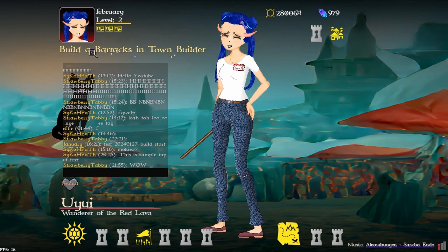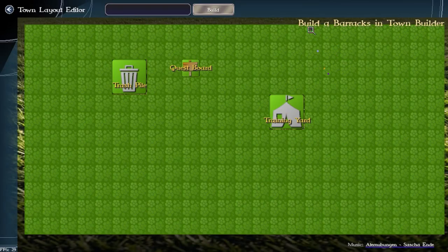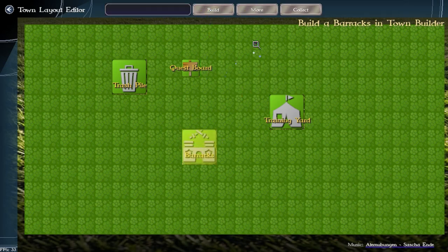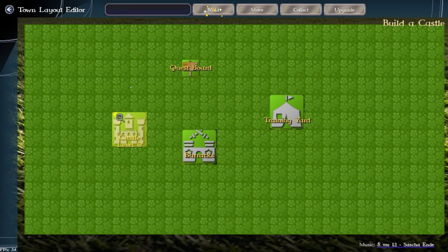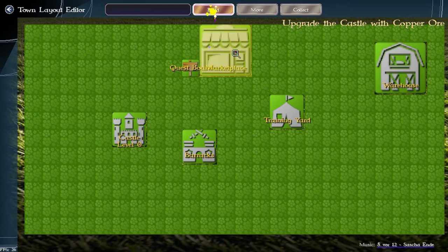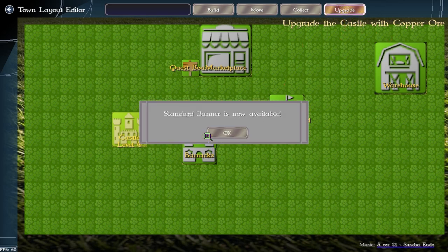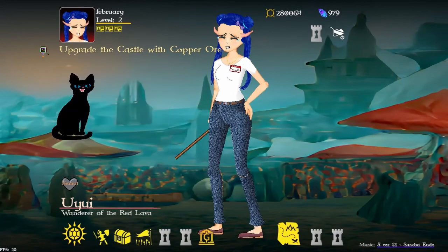You can see 'build a barracks' in the town builder — I did this literally yesterday. It tells you what to do next, so I'm going to build a barracks in the town builder. I'm going to build it here, and now as you can see it updated. I'm going to collect this trash pile and build, and now I need to upgrade the castle. I'm speedrunning this tutorial.